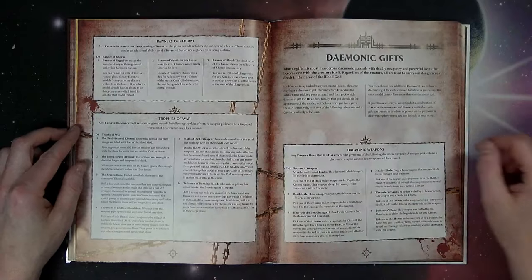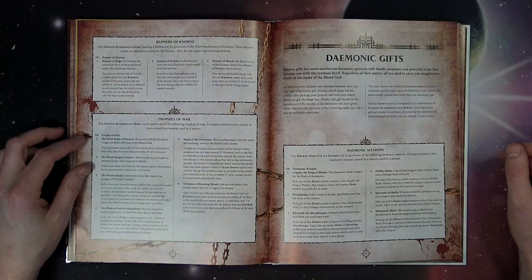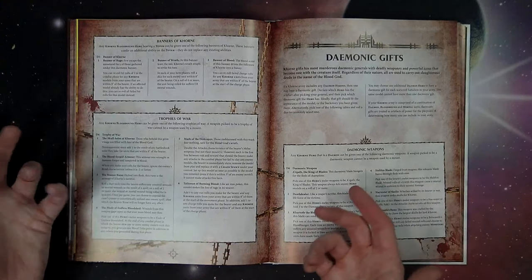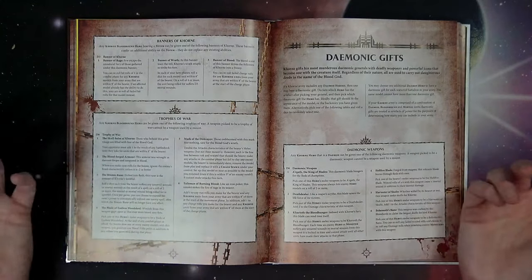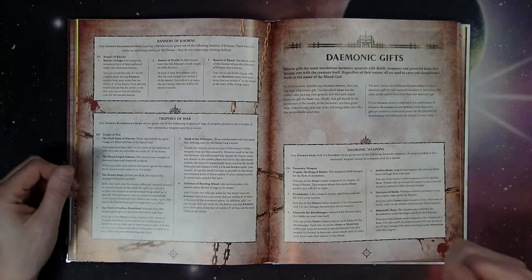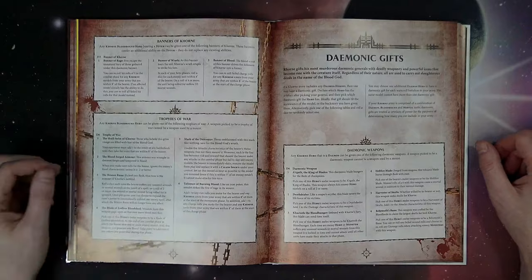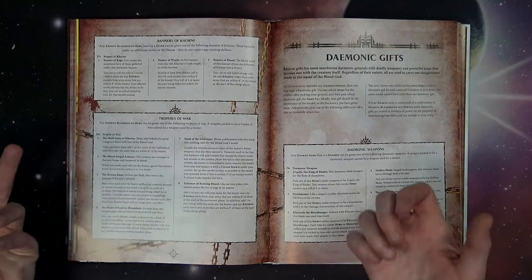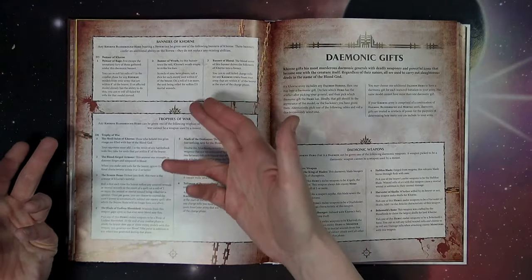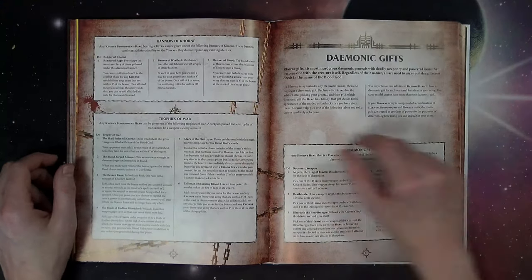Banner of Wrath: in each of your hero phases, roll a dice for each enemy unit within eight of the bearer; on a four or more, that unit suffers D3 mortal wounds. I like this because it's 50/50, not one of those roll-for-everything-on-a-six abilities that never work. However, your Bloodsecrator always plants the staff so he's stuck in one spot, so this might not be a good match for him.